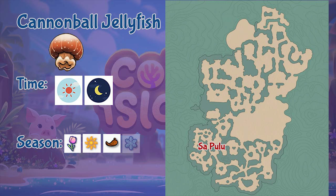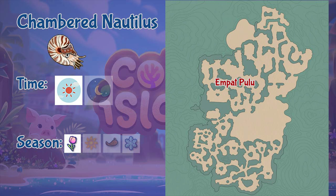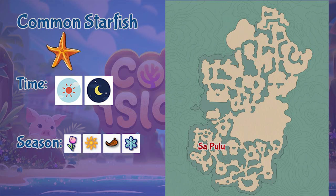Next is the Cauliflower Jellyfish, found in the Empak Pulo region throughout the whole day, but only during summer and fall seasons. Next is the Chambered Nautilus, found in the Empak Pulo region during the daytime only in springtime. The Common Starfish can be found in the Sa Pulo region throughout the whole day and in all seasons.